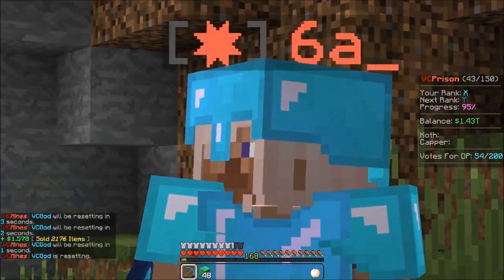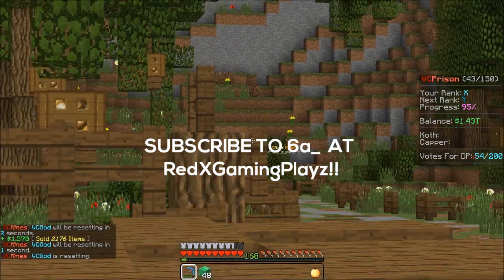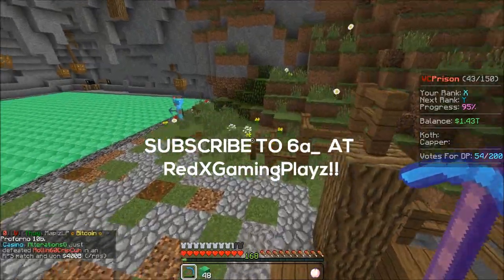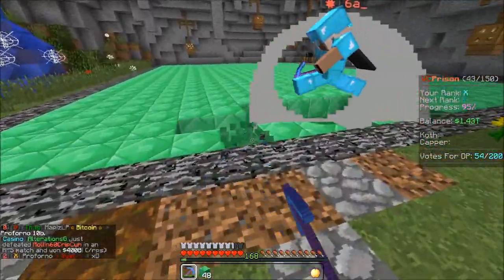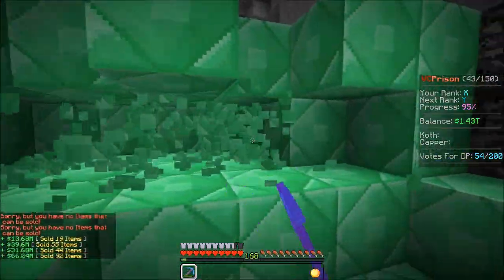This guy, 6A underscore — shout out to him. He let me borrow it, and we're here at the VC God Mine. Pretty much you guys can win access to this mine by either buying the VC God rank on the store, or you could enter my giveaway at 2k subs.